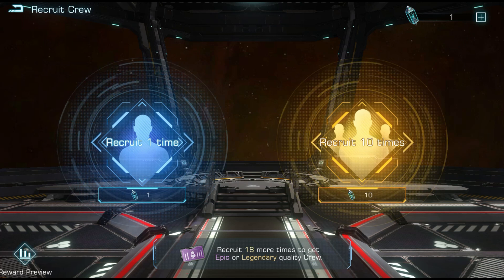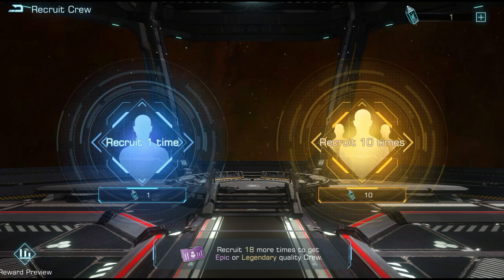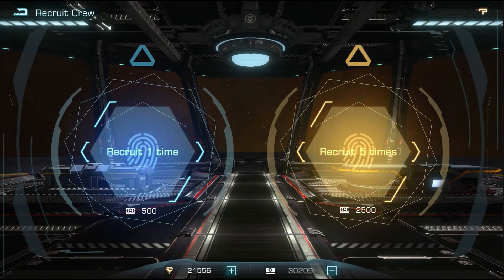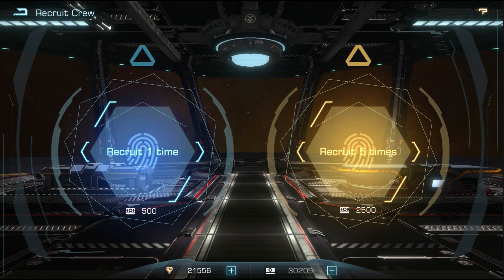The recruit crew feature now uses the rebel citation device item. Previously unused Spaceport prestige points will automatically be converted to the new item — the conversion ratio is 500 Spaceport prestige points equals one rebel citation device. Parts less than 500 Spaceport prestige points can also get one rebel citation device. When there aren't enough rebel citation devices, you can no longer use Corium to recruit crew.